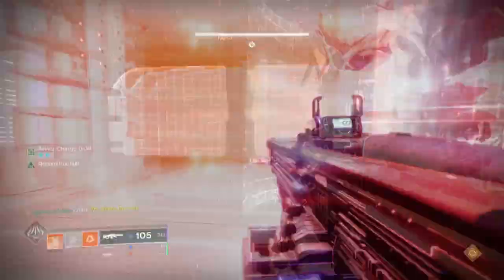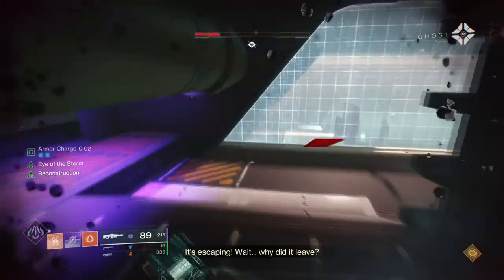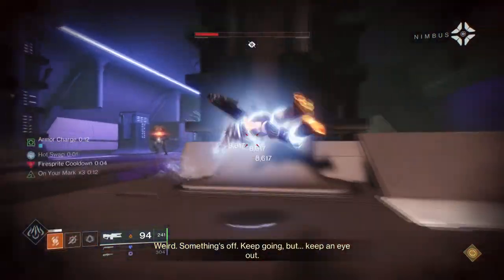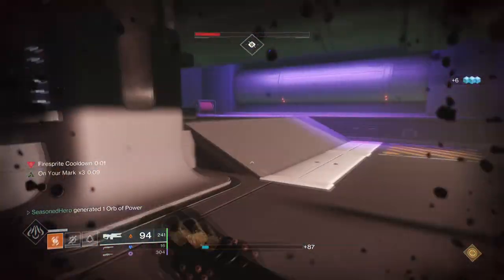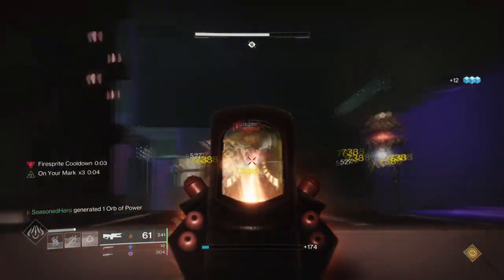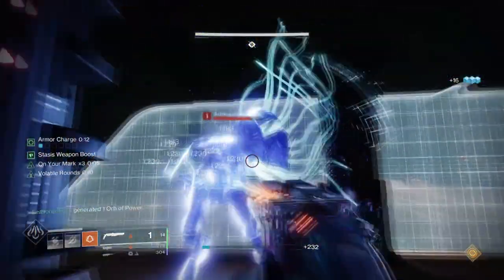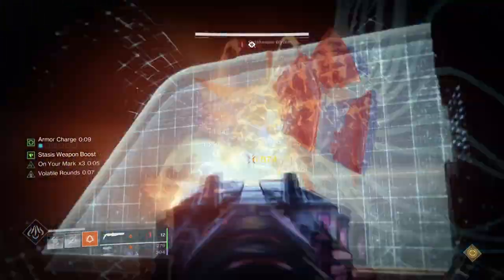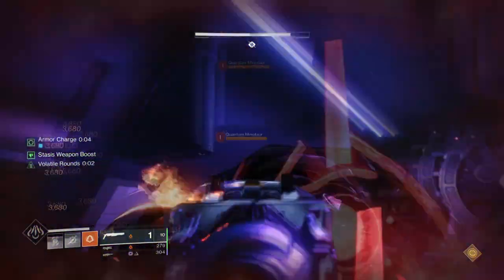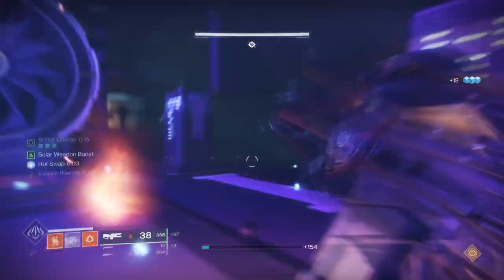With these fragments, we will rely on building into our ignition blasts as much as possible, as they will provide a huge benefit upon use. Ember of Ashes, Searing, Blistering, and Char will all play a big part in granting us the energy needed to get our melee and grenades back, so we can create a nice 1-2 punch via our abilities alone. This will also lean into our exotic weapon, as the ignition effect benefits from our fragment of choice. Ember of Blistering and Char will feed back into Conditional Finality's solar ignition shot, granting an easier way to trigger another ignition shot back to back.